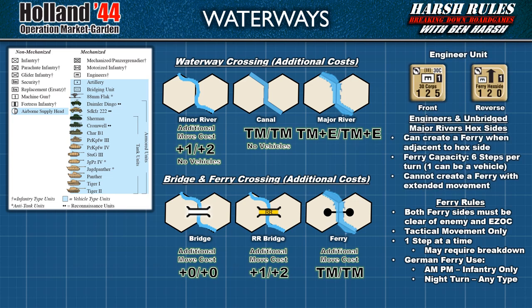Major rivers may also be crossed using an engineer unit to create their own kind of special ferry. When an engineer unit conducts this action, the unit is flipped over to its ferry side. An engineer ferry has a capacity of 6 steps per turn, but only one of these steps can be a vehicle type unit. When building a ferry, the engineer unit can move to the major river hex side and create the ferry all in the same movement phase. However, it cannot do this with extended movement. There are also some restrictions: once a friendly unit uses the engineer unit as a ferry, the engineer unit may no longer move during the movement phase. And an engineer unit cannot be used as both a ferry and for a major river assault in the same turn.